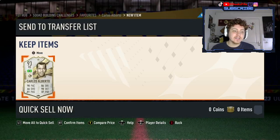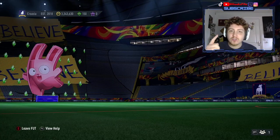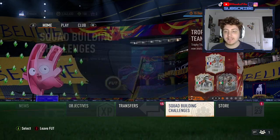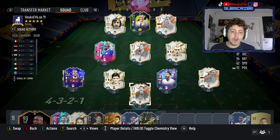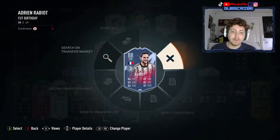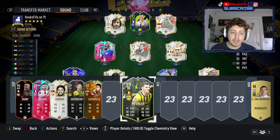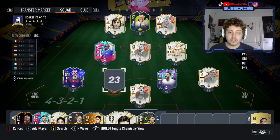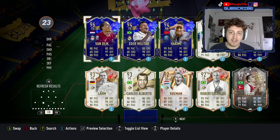Welcome to the 93-rated SBC Icon Carlos Alberto player review. We'll be using this new Brazilian 93-rated Icon in my Ultimate Team. Let's see where we're going to be able to fit him in. I think we're going to fit him in at centre-back instead of Maldini, and then we'll play him in a couple of different positions as well. We'll be able to transfer his position.